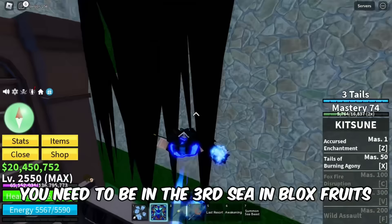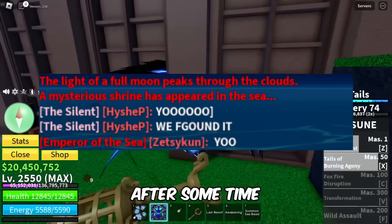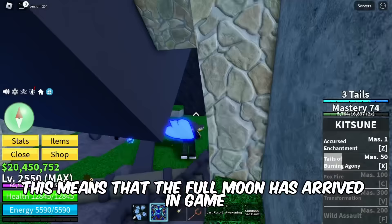Just when the full moon is about to come — let's say the day before full moon — you should go hunting for the new island. After some time, you must see this text: 'The light of a full moon peeks through the clouds.' This means that the full moon has arrived in game.